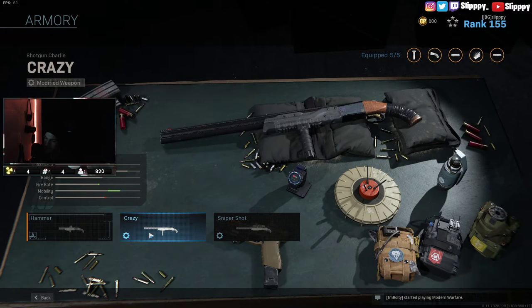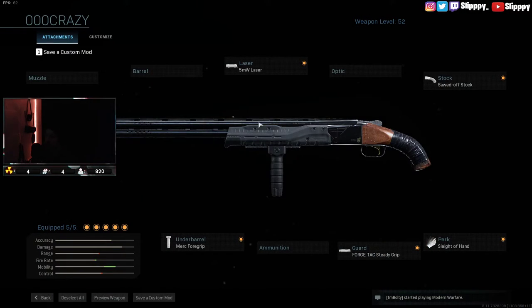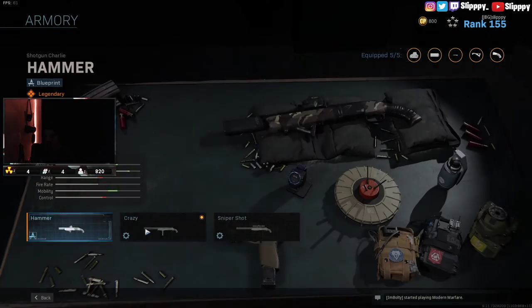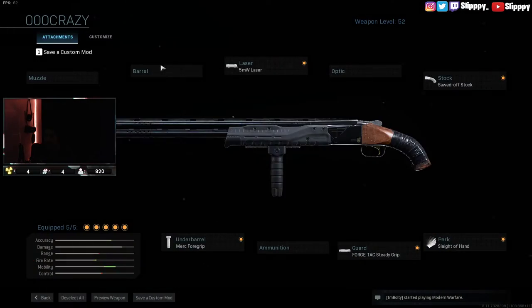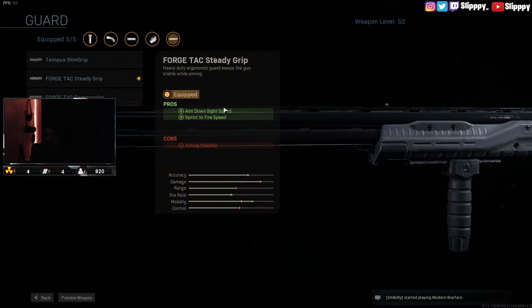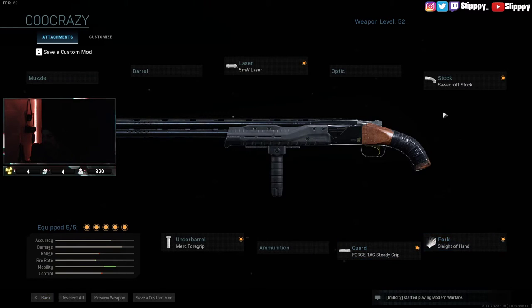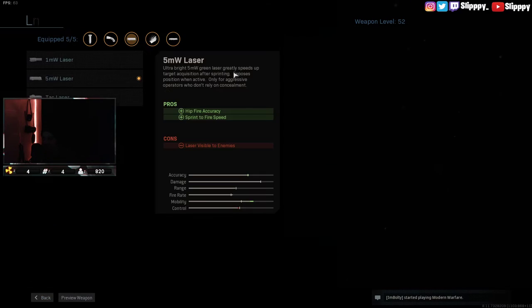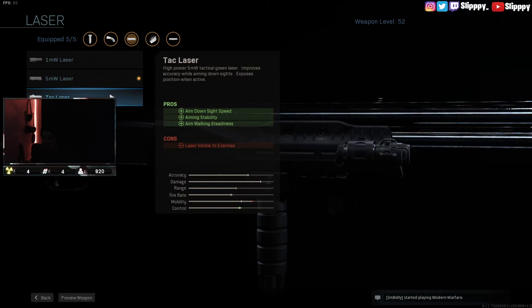I'll show you my shotgun because people have asked for this one too. This is the shotgun class I rock with my nuke getter. I have the Merc foregrip for hipfire control, recoil control, and aim down sight speed — you need that when using a shotgun, you don't want your shots flying everywhere. Sleight of hand in case I miss my two shots and need to reload. No stock for movement speed and aim down sight speed — I want the shotgun to be quick. I'd throw the laser on but it lowers the mobility, so probably not.